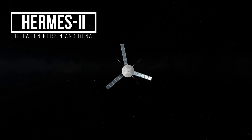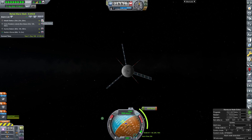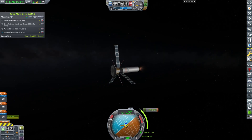Now we're checking on Hermes 2, which is somewhere between Kerbin and Duna in interplanetary space. We just need to do a small circularization burn so it can remain forever in orbit of Kerbin, which will be great because it's a communication satellite.